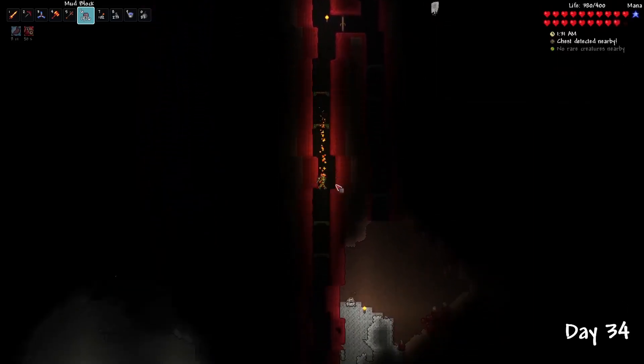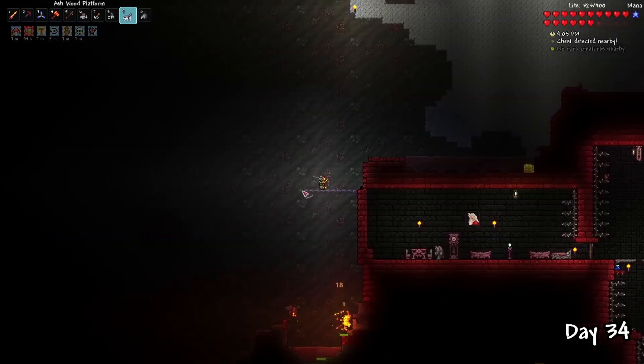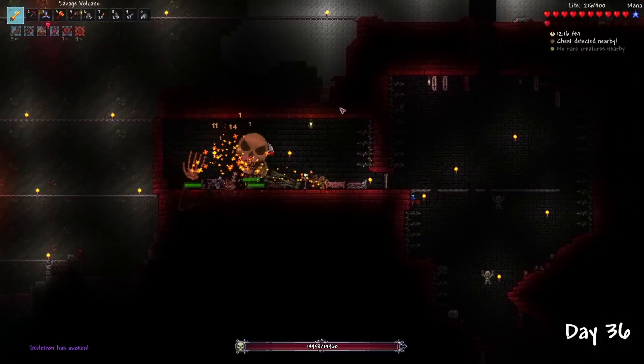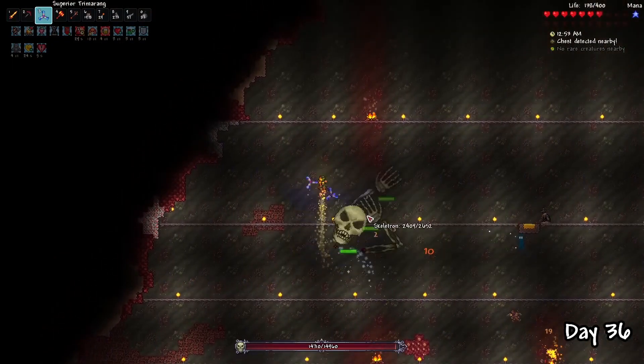Feeling a bit overconfident, I headed over to the dungeon, which in this seed was actually buried underneath some living wood trees — which is pretty cool. I made a simple arena and cursed the old man. Yeah, I know I could have mined those blocks, but I totally forgot to make a molten pickaxe. Anyway, the fight was probably what you expected — I just wanted to do a bit of limit testing.